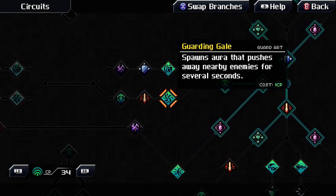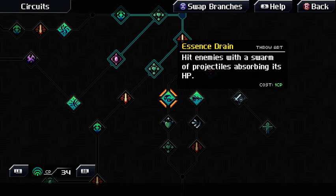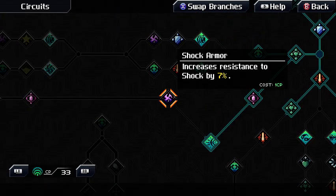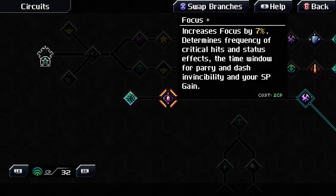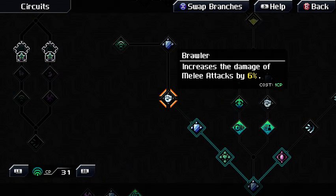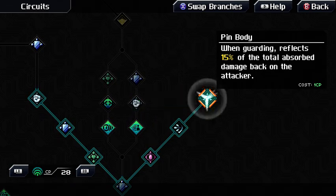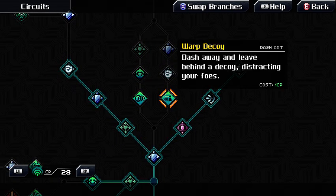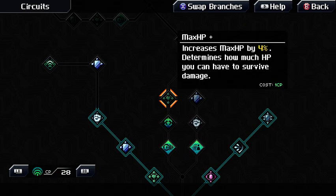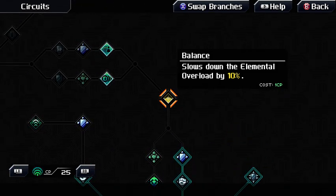Are there any other melee arts, or there's just the one? And it's not a whirl? I can't believe wave is the worst element because it doesn't have a whirl attack. Just grabbing everything that costs one point, as I did the last time I got an element.